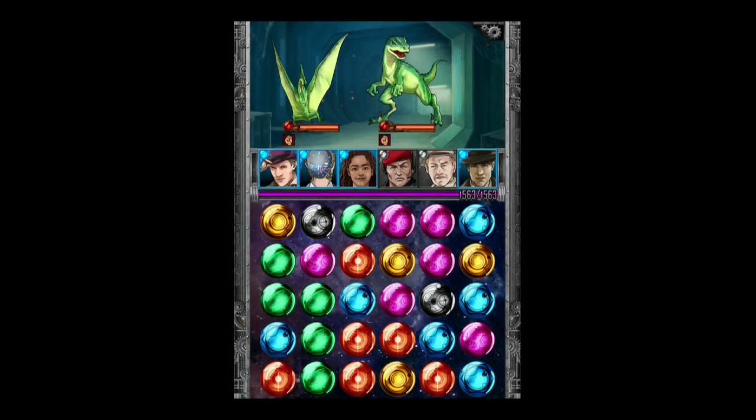Tip number one for these advanced gem tutorials: take your time. Most levels do not have a timer, and this means you can really take your time to work out impressive combos. You have five seconds which is both short and long. You can put together really special combos if you just take the time before you start moving gems to work out what you are going to do.